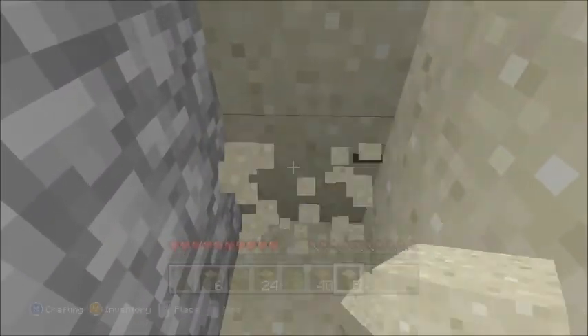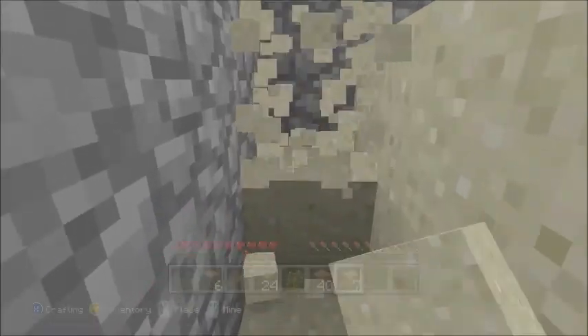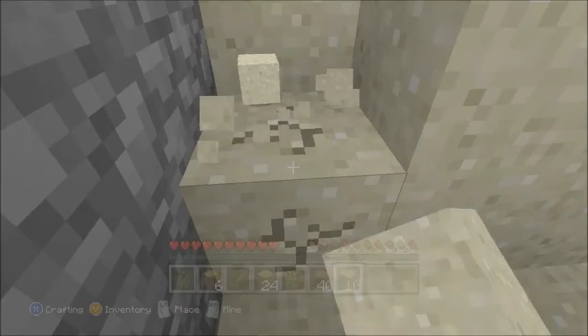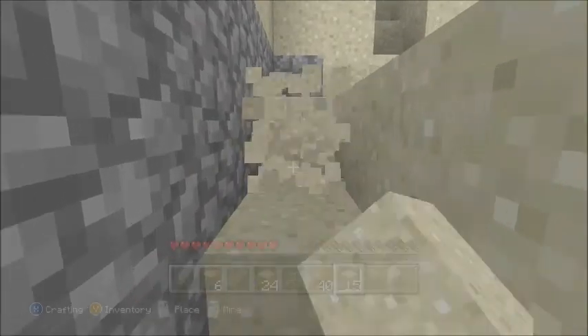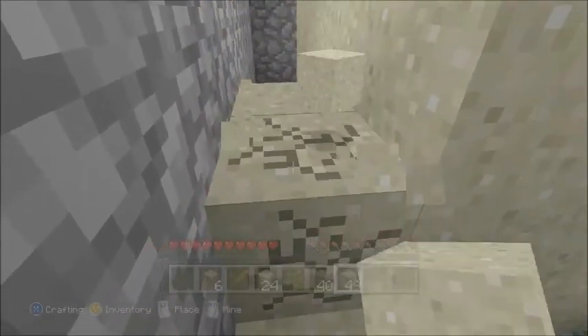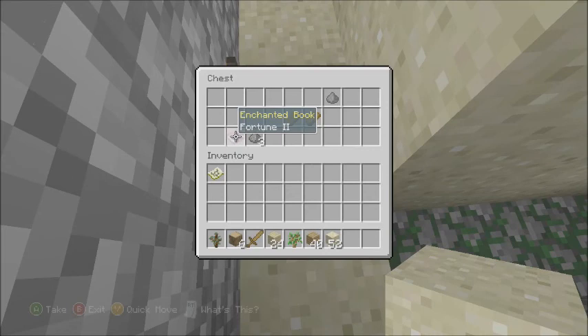We're gonna keep this close for now and see if we can find the chests. Skeleton spawners are the ones you want — you can get bones, arrows, and bone meal. You can also get bows. I feel like I've been all the way around this already... wow, I have!